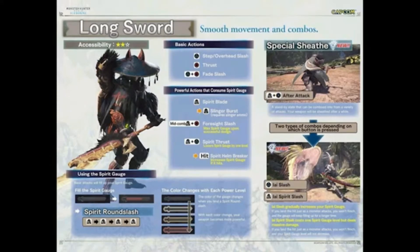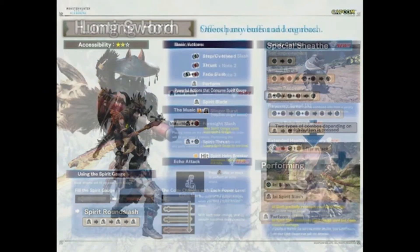But you can also do the EI spirit slash, which costs one spirit gauge level but deals massive damage. It also says if you land the hit just as the monster attacks you, you won't flinch and your spirit gauge level will not decrease. So that's almost like another counter. That's like two counters — what? Anyway, moving on to the next one.